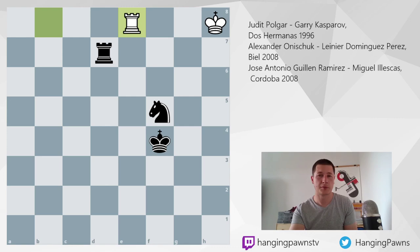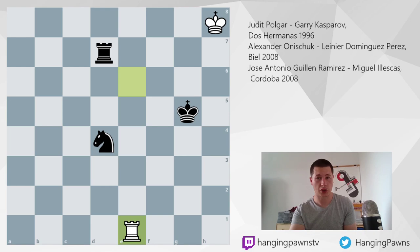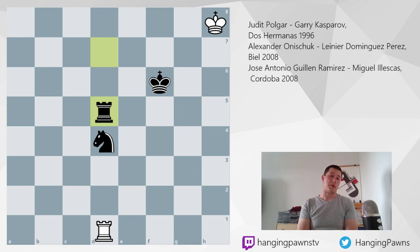King g5, now the king makes progress along the g-file. Rook e6, stopping the king from advancing — a very good move. Knight d4 attacking the rook. Rook e1, preparing to check from behind. King f6, trying to create a mating net, trying to cover the king with the knight if the need arises. Rook to d1. Knight f5 would be met with rook d7. Rook d5, and in this position, believe it or not, a losing blunder was played.